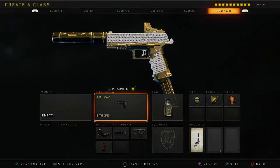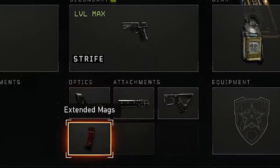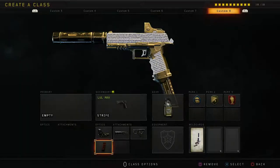We're doing something a little different in today's video. I'm going to be giving you the James Bond setup in Black Ops 4. So we're going to start off with the weapon — it's going to be the Strife, with Reflex Sight, Suppressor, Quick Draw, and Extended Mag for the attachments.